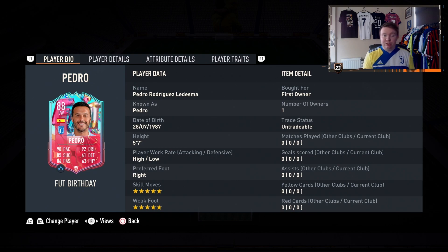If you haven't got the fodder, it's one squad — an 86-rated squad. It's around 115k to complete, which for the stats I think isn't bad value.